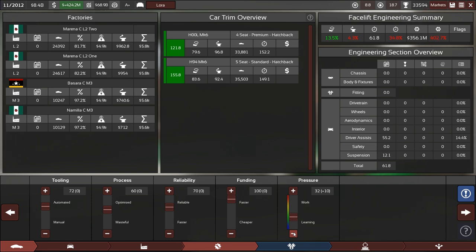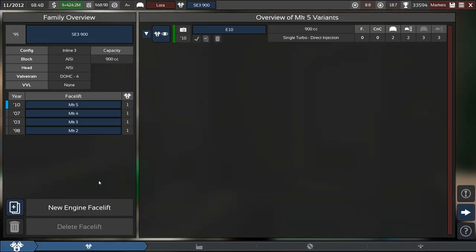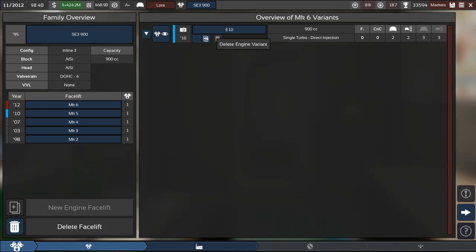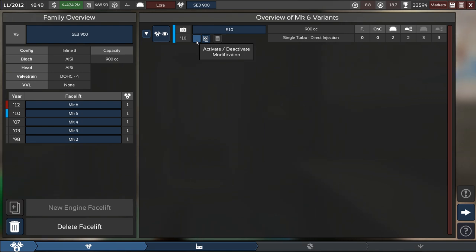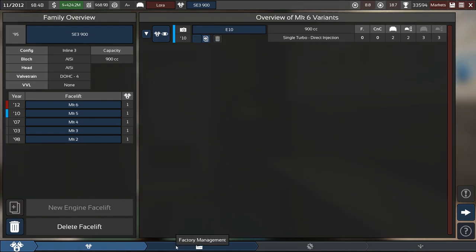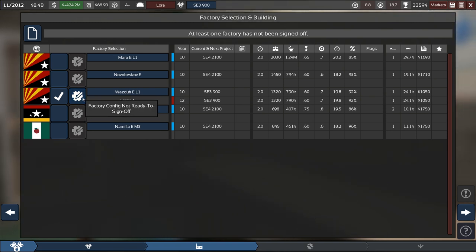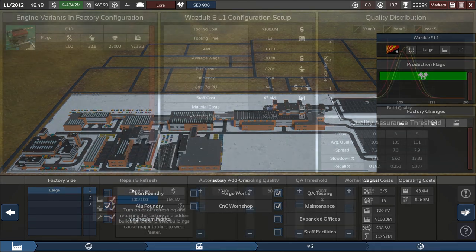We need exactly 60 months of engineering time. The engine for this one isn't being used anywhere else, so if we add a facelift — do we even want to update it? Probably not. We just want to add factories and retool factories. We can leave it as is; it's good enough. We do need to update this one, and then probably add at least one or two more Large factories.